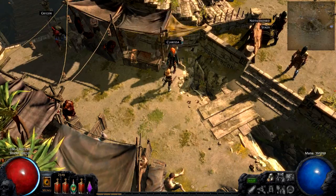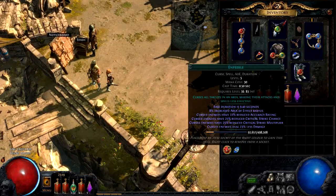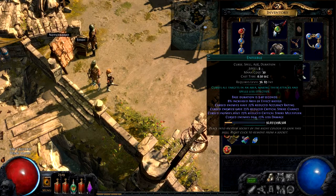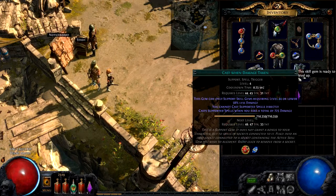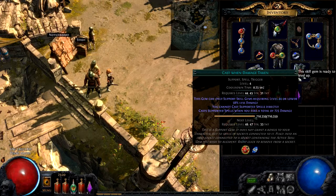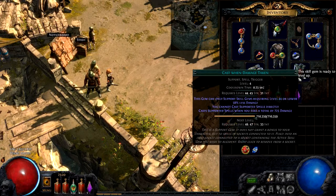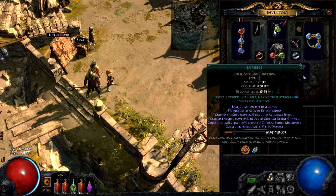So we're going to buy this for an alteration. It is at level 36 only, so apparently it stops at some point. But that's actually not too bad because we want to combine it with Cast When Damage Taken. The one that we have right now says this gem can only support skill gems requiring level 44 or lower. So that means we can maybe level Enfeeble once more, but then we'll keep it at level 6 or maybe 7, depending on what the required level is.